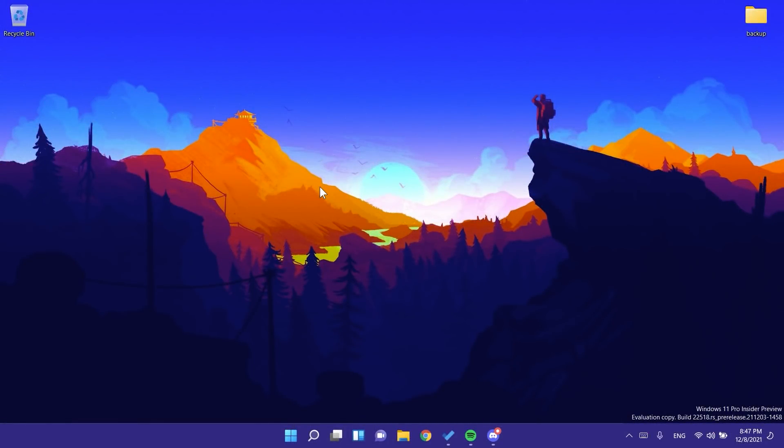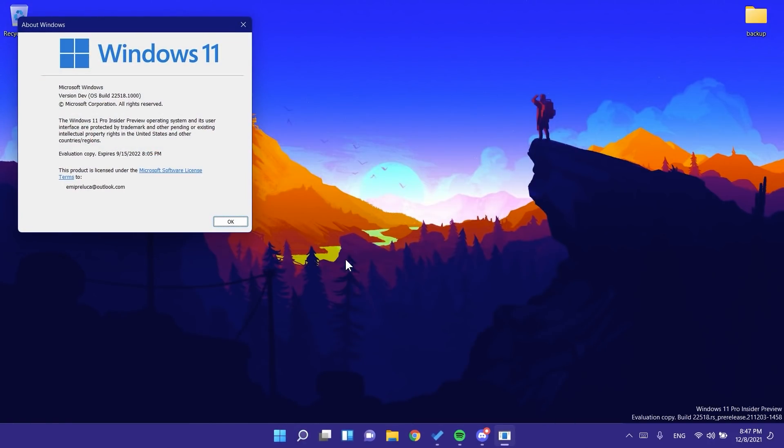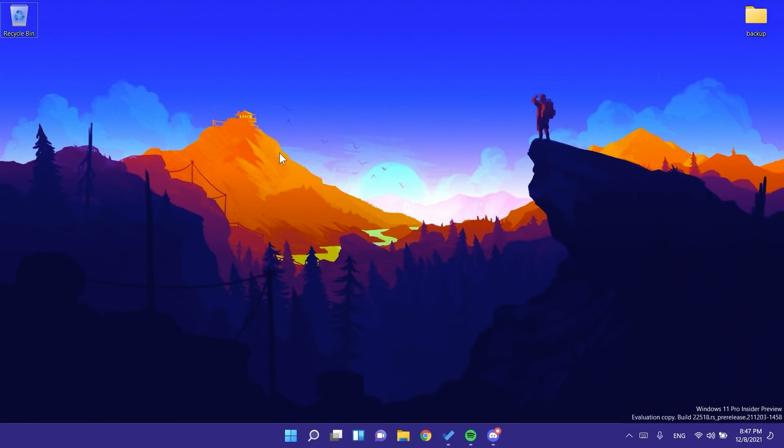Hi guys and welcome to TechBased. In this video we're going to talk about the latest Windows 11 Insider Preview build for the dev channel, which is version 22518. This version was released today, and we're going to talk about the main changes and things that happened in this build — what was updated and also some of the fixes that were applied.